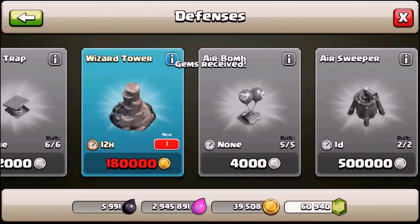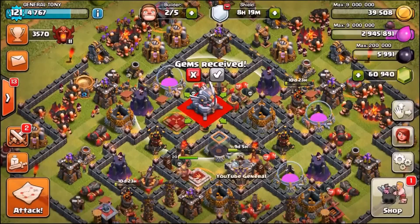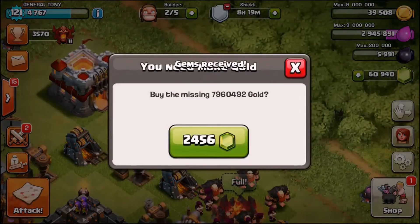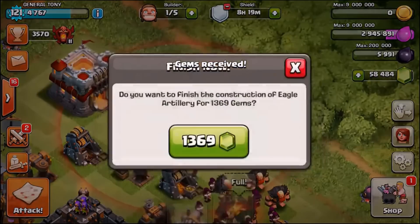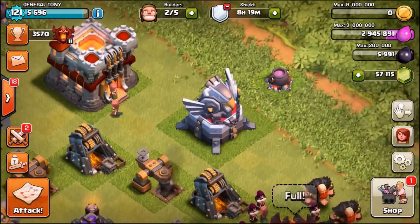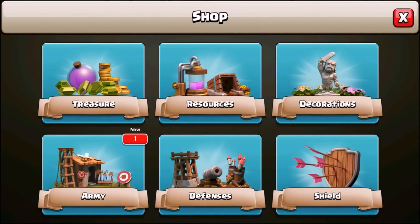The first thing we're going to gem is the brand new Eagle Artillery - 8 million gold, which is pennies for me. We're going to place it right there and gem it - 2,500 gems. Level one Eagle Artillery looks absolutely devastating.